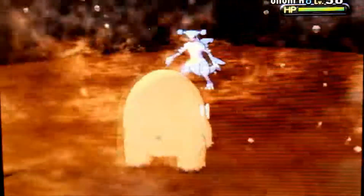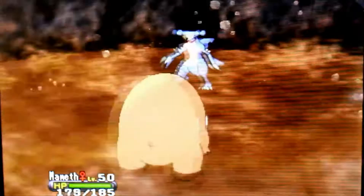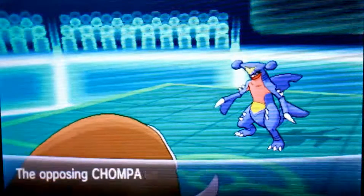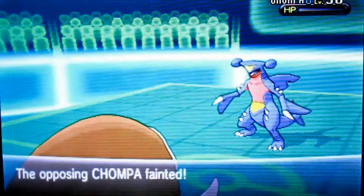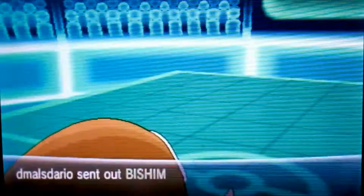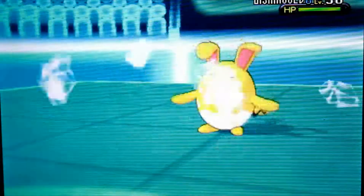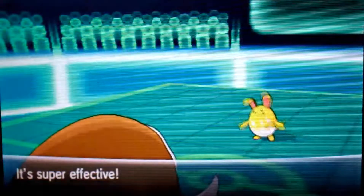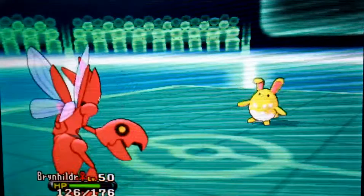I send in my Mamoswine and Earthquake his Garchomp — I get a lot of damage off. I know I can take another Earthquake from this Garchomp since it only does about 50%, so I go for Stealth Rock. That basically secures my victory because he only has his Azumarill and Garchomp left. His Azumarill is obviously a physical attacker and wouldn't do much to my remaining Pokemon — my Scizor and Mamoswine. In comes his Azumarill to Aqua Jet my Mamoswine down. Mamoswine did a good job setting up and taking out the Garchomp.